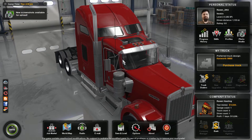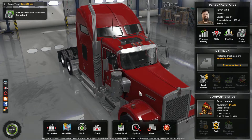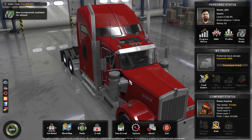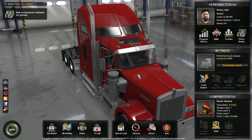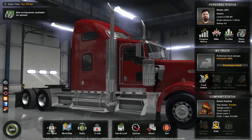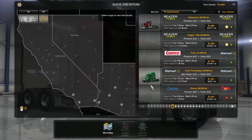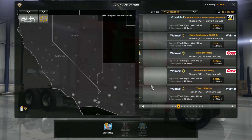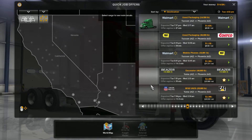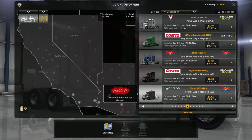Hey there guys and gals and YouTubers, welcome back — we're back at American Truck Sim, basically like two seconds after the last route we did. I think we're gonna try this since my skills are getting a little bit better. I wanted to try that water trailer, which was right here, and we're driving the stock Peterbilt.